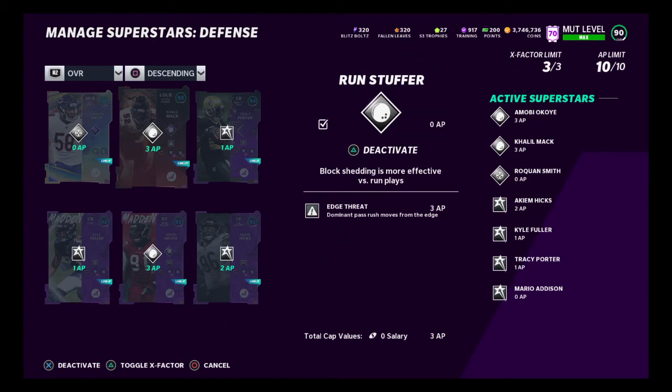For Mac, the ability is Edge Threat — three AP, kind of a steep AP, but it's just an awesome ability. And you'd be surprised — a lot of people still don't have Edge Protector on their tackles. He absolutely destroys people if they don't have it. He's getting back there in two or three seconds. I love Edge Threat, especially when they don't have Edge Protector — it even beats Edge Protector every now and then.